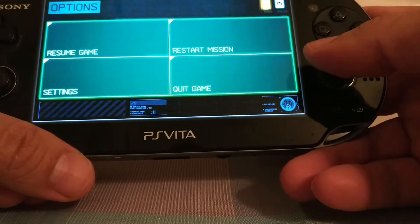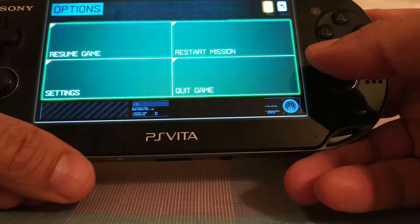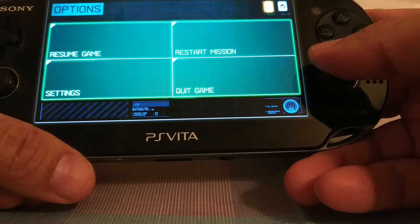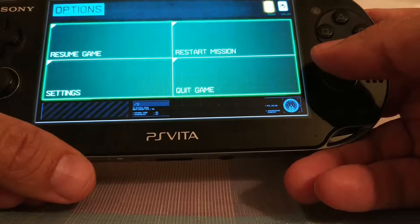Hey guys, today I'm going to show you how to clear the landing pad in the Blood Money mission in Killzone Mercenary in the Precision Contract. As you know, each mission has a Precision, Demolition, and Covert Contract. This is concerned with the Precision Contract, which requires you to clear the landing pad with at least one surviving buddy.